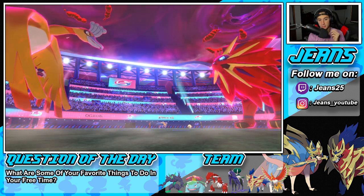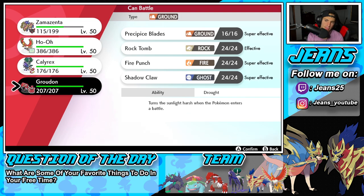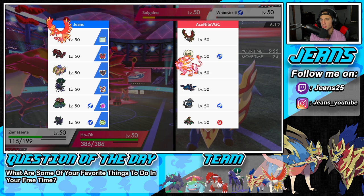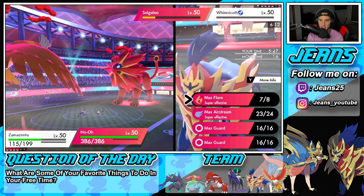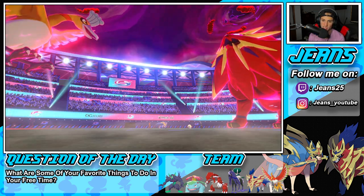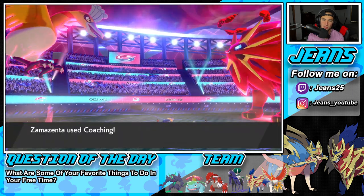Saw that Weakness Policy proc from miles away. Now I have to Coach up on Whimsicott because of the Encore — I get the Coach onto it, which is fine. I think Coaching only goes onto allied Pokemon anyway. I guess I'll Coach again and drop another Flare. He guards — that's totally fine. Whimsicott is just wasting turns. He's going to go for a Moonblast. We'll just keep boosting Ho-Oh. The Flare gets blocked and Dynamax turns are going to end rather soon. We're Coaching up again — got my boy Ho-Oh ready to rock.